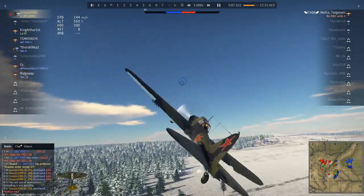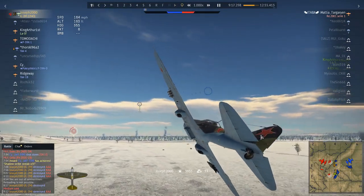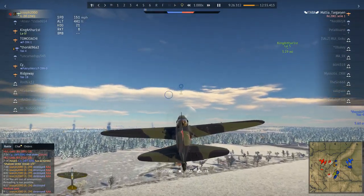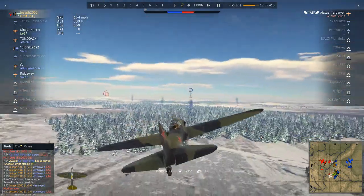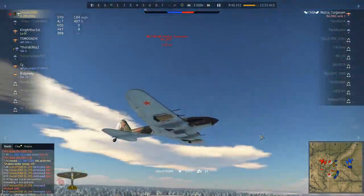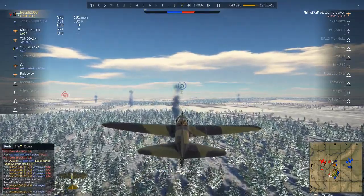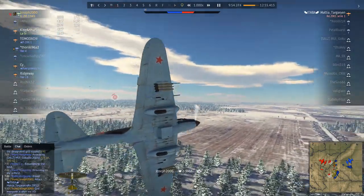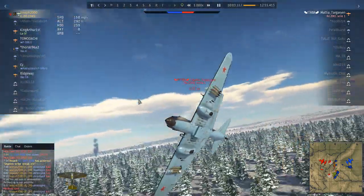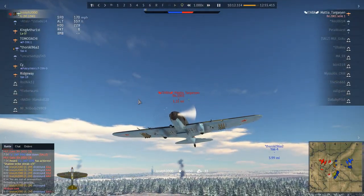I've still got the rockets remaining. Rocket kill on a triple-A gun — that proves I'm completely out of cannon ammunition. King Arthur I starts to come back my way. Here comes Mathieu Targaryen — last enemy alive. You'd have thought he'd go for King Arthur, the P-39s, or the Yak-1 on my team. No — he's going to come for me. I was just sat there laughing. Why would you dive on an IL-2M when there's an LA-5F above you? That maneuver he's just done is going to cost him his plane, thanks to King Arthur I.